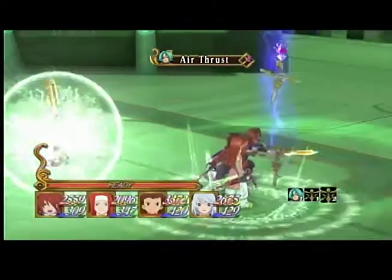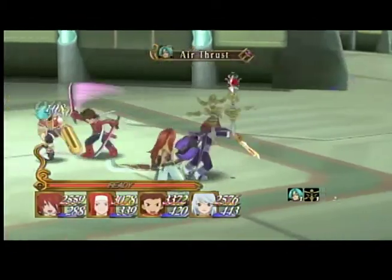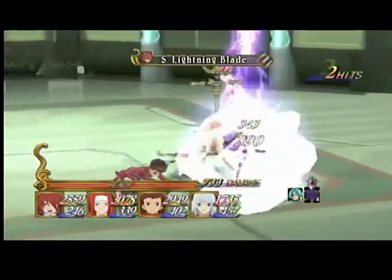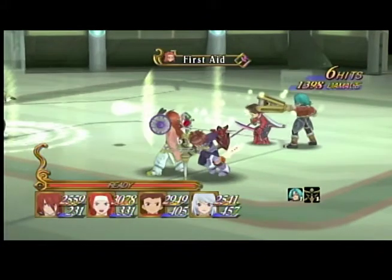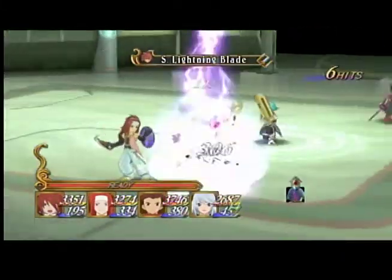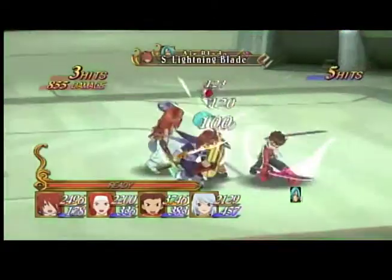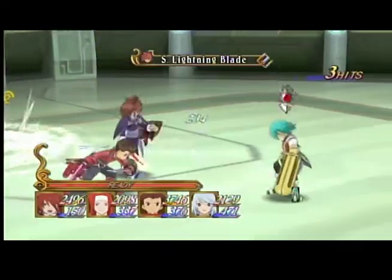We're just going to spam Lightning Blade and Super Lightning Blade pretty much. I need to take care of these guys as quickly as possible — this is why I'm spamming. He's pretty annoying because he can actually hit from across the field and hit your spellcasters. This is why I recommend not having too many spellcasters besides just Rain. We took care of those guys fairly quickly, so now we can actually focus on him.